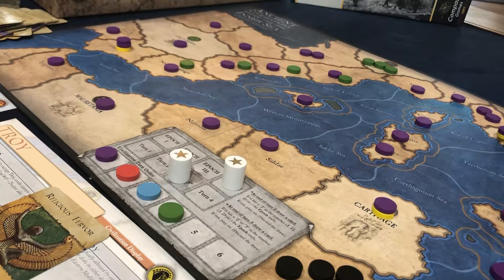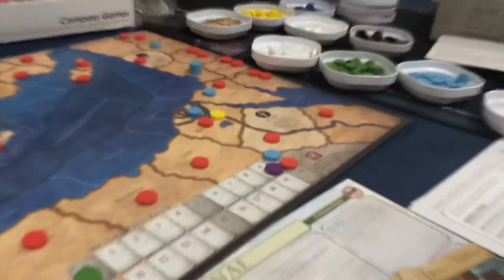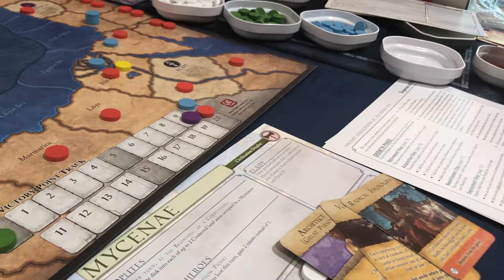So now we go to the Eastern Empire. Eastern Empire is, again, one for every land settlement — so we have one, two, three, four, five, six. So we get six. And that's it. We can choose to draw a card or take two more, and so we're going to take two more.